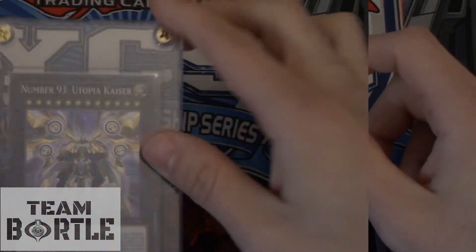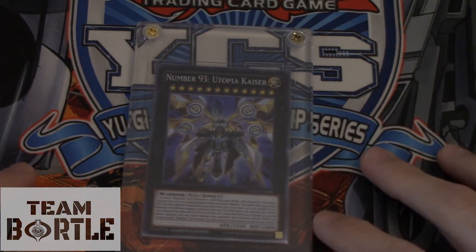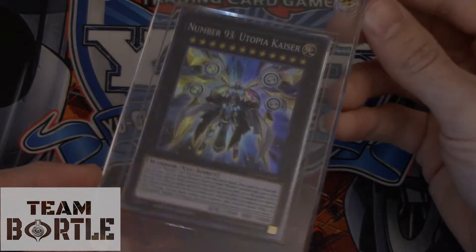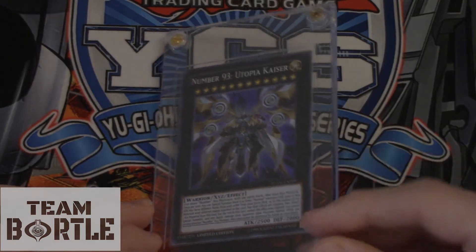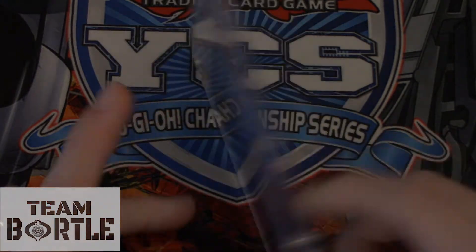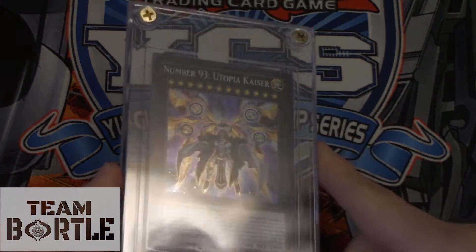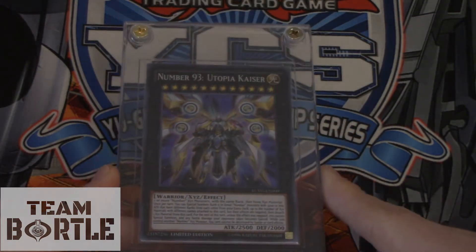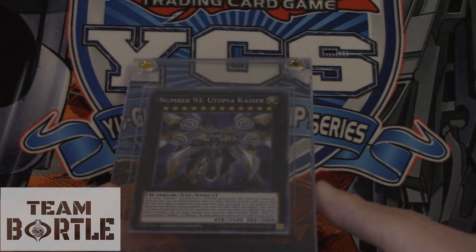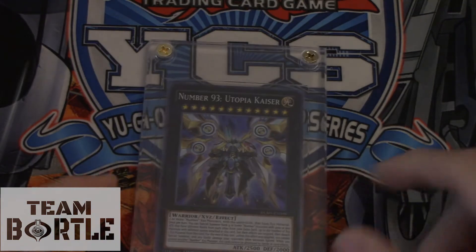Number 12 on our list — Number 93, Utopia Kaiser. This card is from last year's prize card, given to second and third place, and sometimes in random raffles. My team member Campos was called for a random raffle at YCS Dallas for the Mine Hacker but decided to go out for lunch and missed out — you have five minutes to claim your spot. This card is about $200 USD.